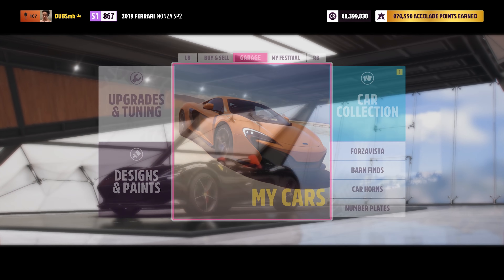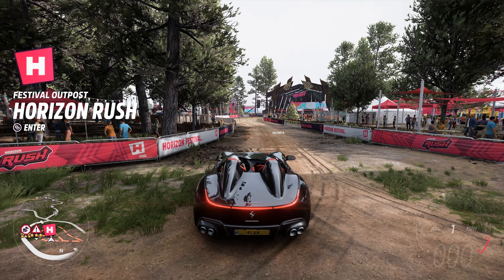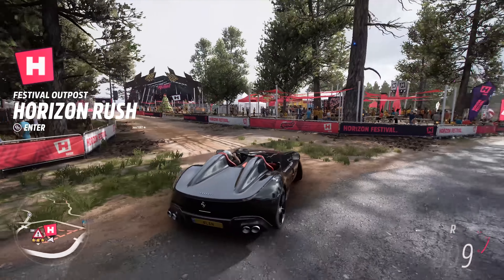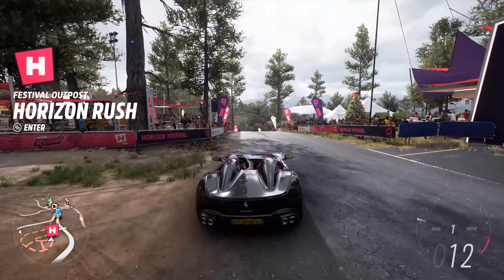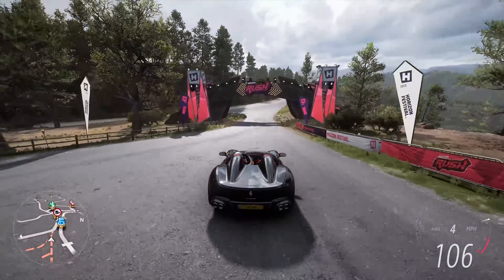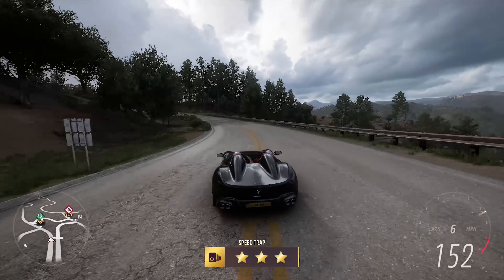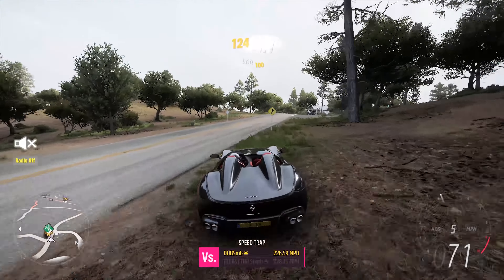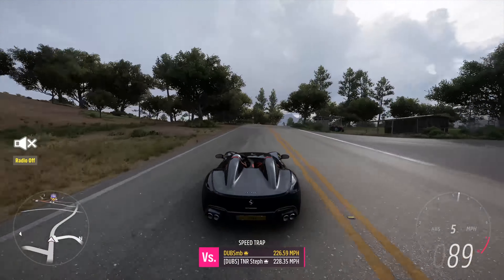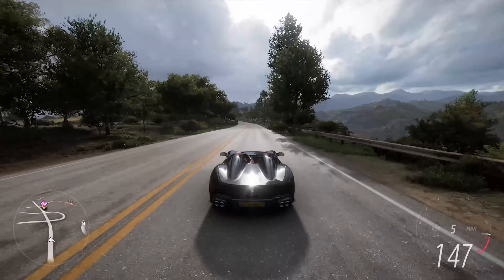Look at those absolutely crazy doors - it's a super super special car. It's a brilliant looking car - so so good looking. It's not even fully black, it's like a really dark-ish gray. There's a lot of detail gone into this thing and it looks great because of that. Let's open it up really quick and have a look - full of carbon fiber.